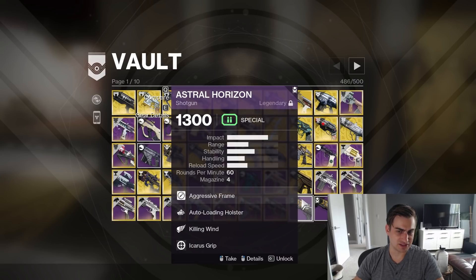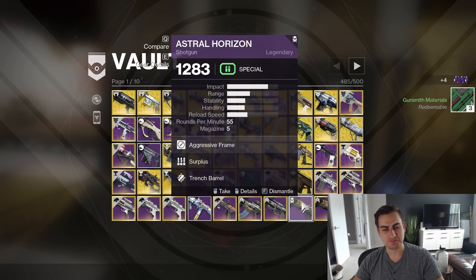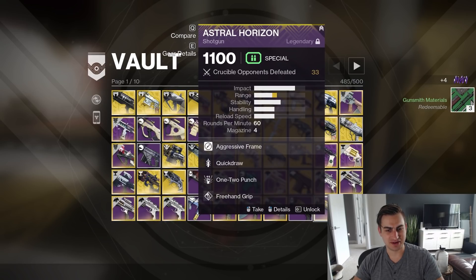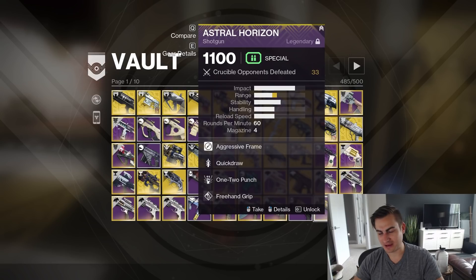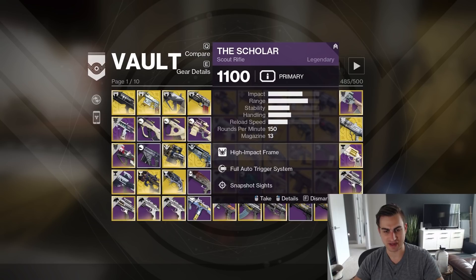Autoloading Killing Wind Astral — no. Sometimes I get so few Trials weapons I just throw them in here and don't really consider how they are. All right, so this is my only Quickdraw Astral, so I have to save that. I'm not good at shotgunning, but I want to save this. This could be a good PvE roll, potentially, so I'm going to save that.